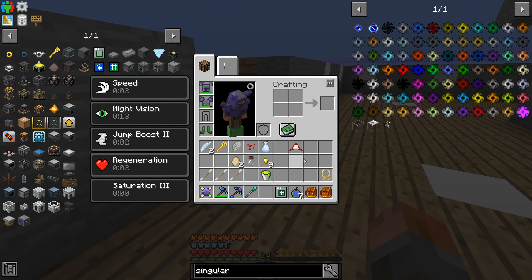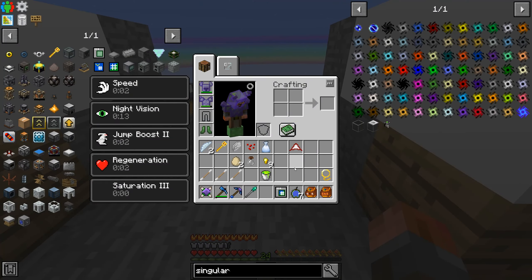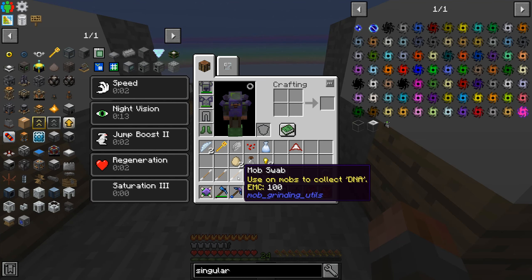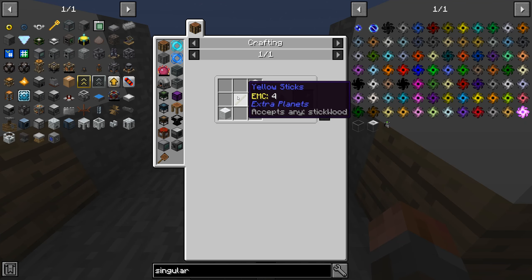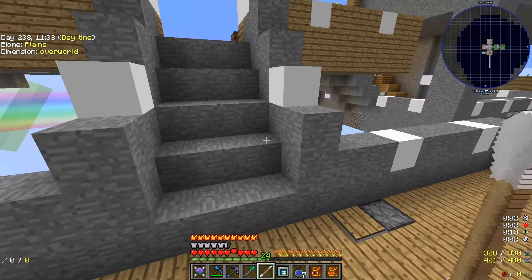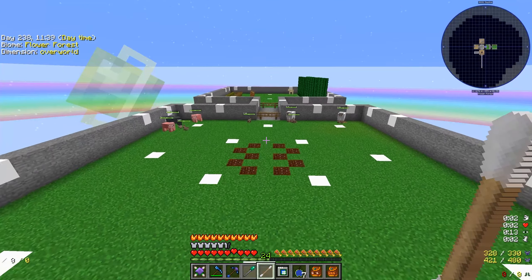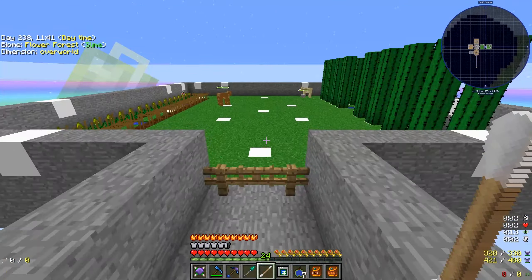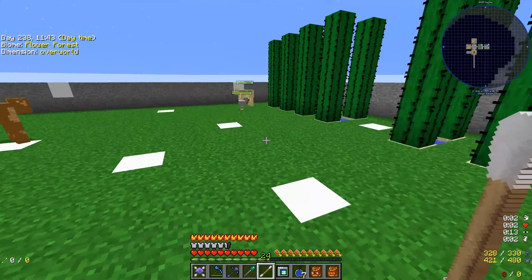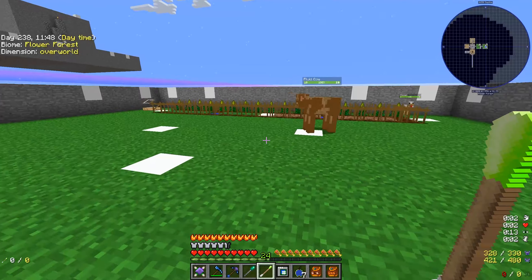You're now going to need to swab a chicken. Don't panic — there's nothing excessively weird about that. A mob swab recipe is just two pieces of wool and a stick, and this basically lets you gather the DNA from a chicken. There is a chicken around somewhere — I may already have one of these in the system. There we go, so we've swabbed a chicken.